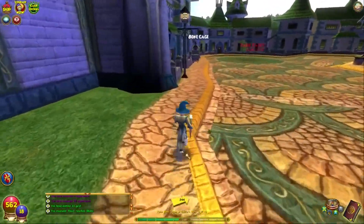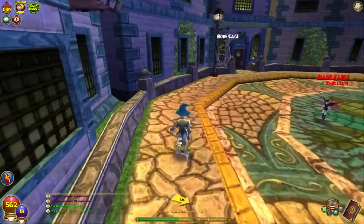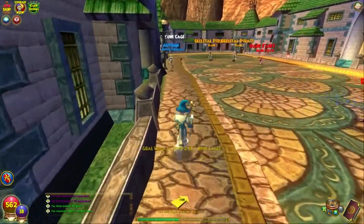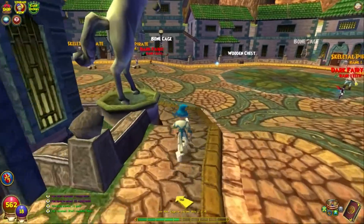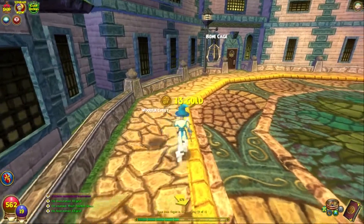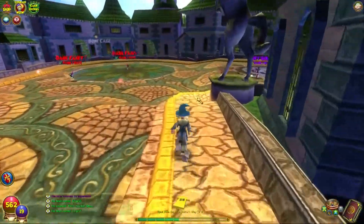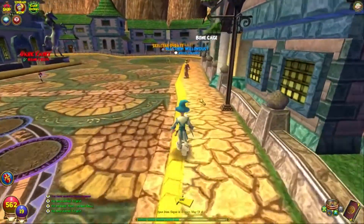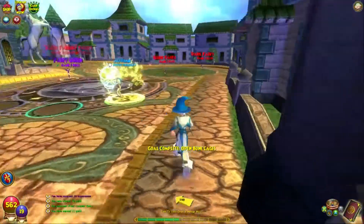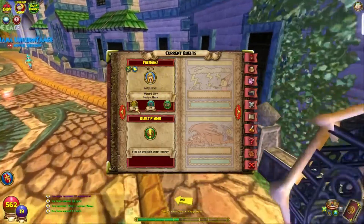Now we have our gear on and it looks different — kind of matches, pretty cool. There's a Fairy Queen boss nearby but we just need to collect four bone cages and then we're basically done with Lady Oriel. This card we received is actually very useful — you'll see what it is in a minute. Wooden chest — let's get this: opened it and got 13 gold. We need a fourth bone cage. These things do respawn eventually. Back to Lady Oriel — that quest gave 20 gold and 75 experience, which isn't much but later quests give up to 30,000 experience.